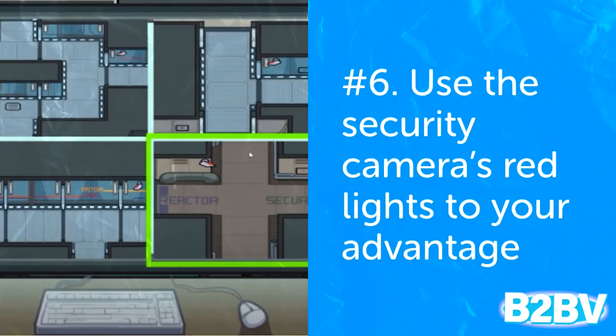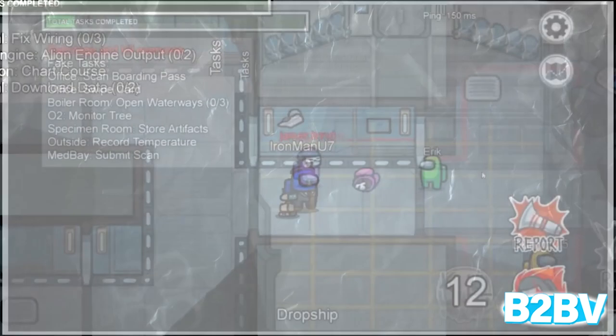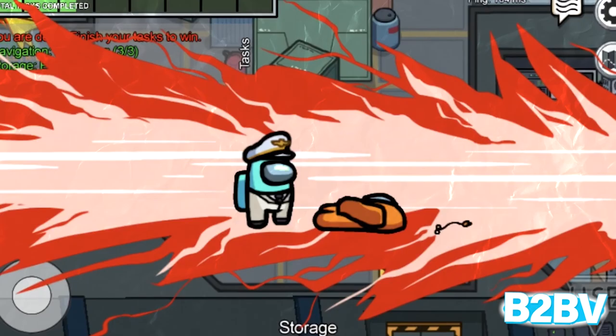Number 6: Use the security camera's red lights to your advantage. By paying attention to the security camera's red lights, you can tell when you are and are not being monitored. Whenever the crewmate distances himself from the screen, the camera will stop blinking. If you're the imposter, use this as a cue — it's a sign that it's time to strike and finish someone in a way that doesn't leave you vulnerable.